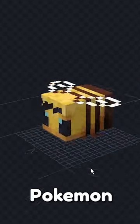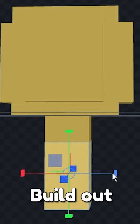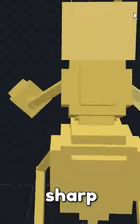Let's remake this bee into the Pokemon Beedrill. Take that tiny bee body and make it bigger and longer. Build out that dangerous stinger. Some tiny legs and arms that end in some sharp stingers.